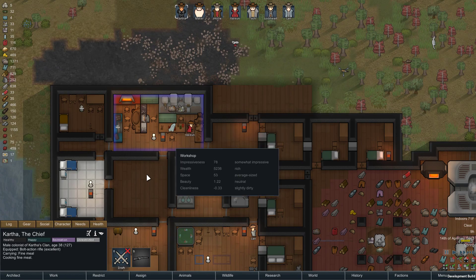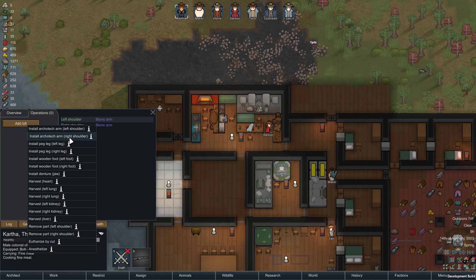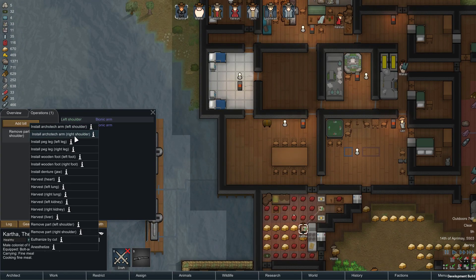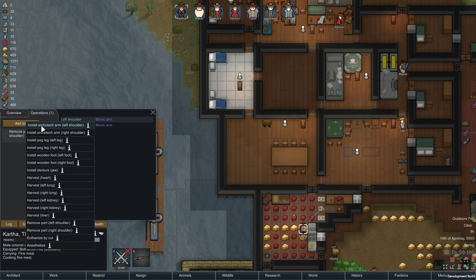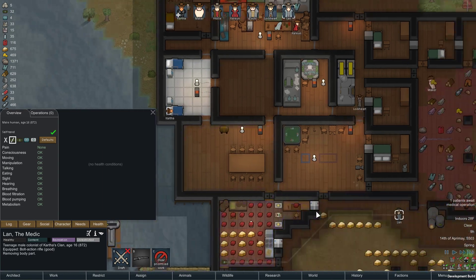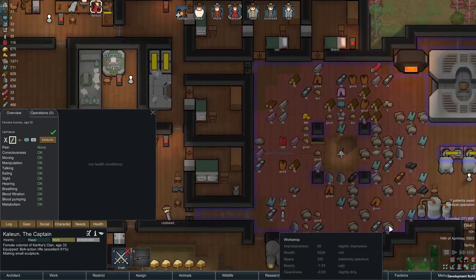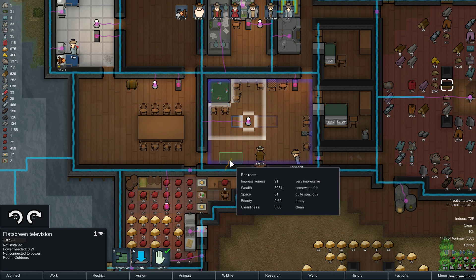The architect arm is a really really high quality arm. I'm going to remove my right shoulder and then install the right arm. Lan, don't screw this up — I want this bionic arm back. And then a bit of a boon: we'll have a flat screen TV, which is another type of recreation.